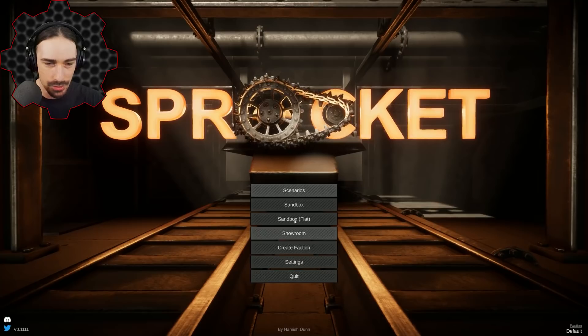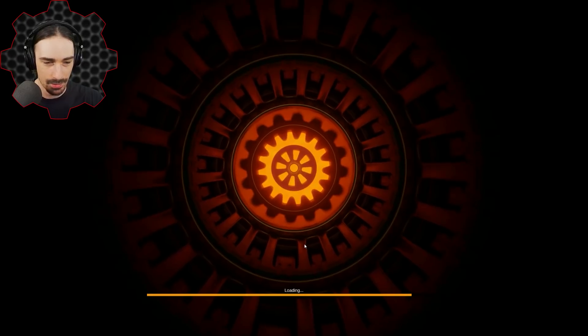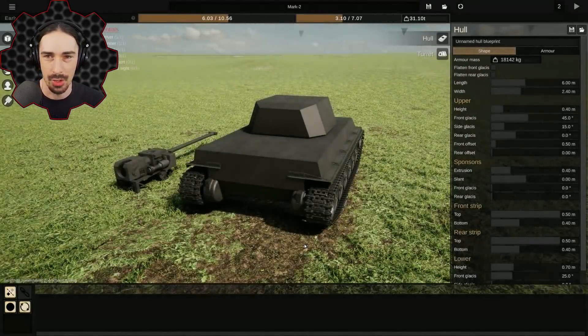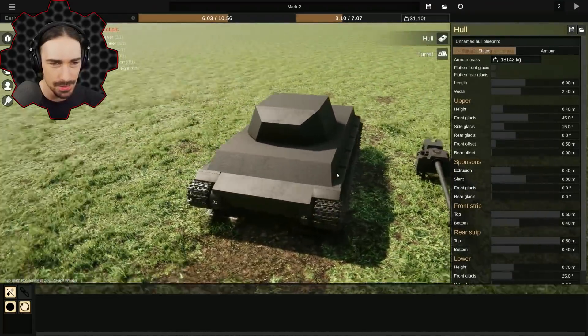I'm not sure if I want to do scenarios or sandbox, but I'm gonna try a scenario. Let's do Railway. I don't know if this means we're gonna have objectives or something, but it looks like it starts us off with a basic tank shape.